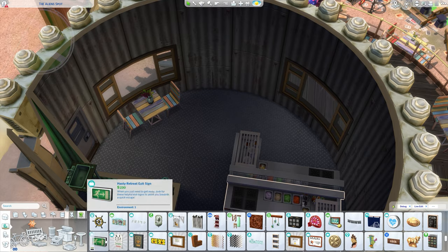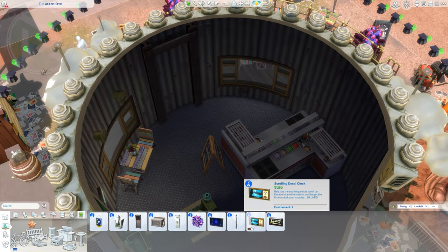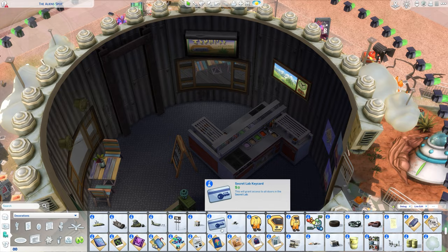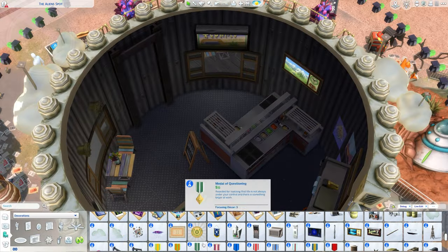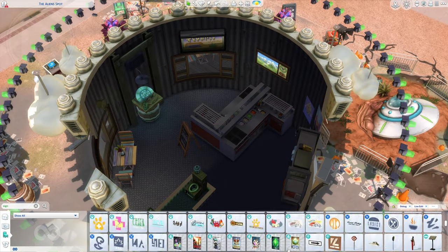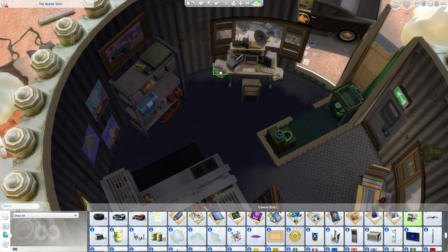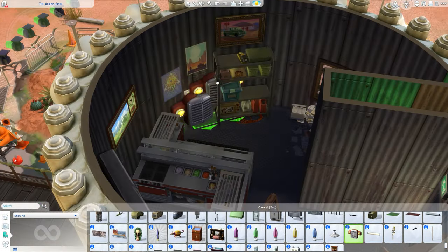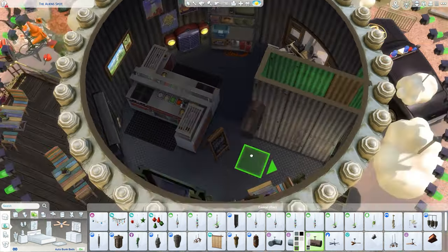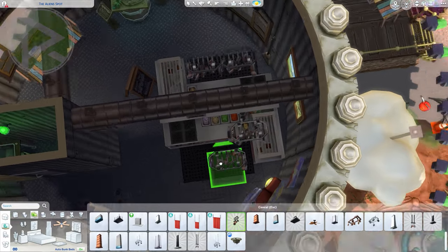One thing I want to point out: you probably noticed I placed mannequins in this build — yes, because I dressed them like aliens for the restaurant theme. One important thing to know: there are two types of mannequins in the game. One of them will cause your game to crash when you try to download a lot from the gallery. The safe one is less detailed — it looks more like a doll, without eyes, less curved face. The more detailed one with visible face and hair is the one that causes crashes. I used the safe one here, but I will also upload this build without mannequins just in case.